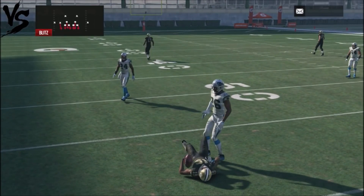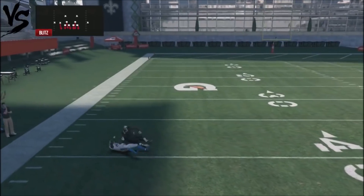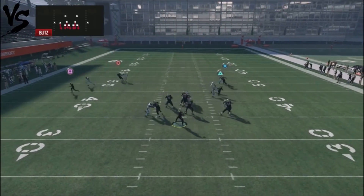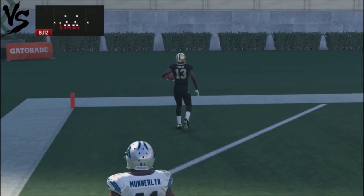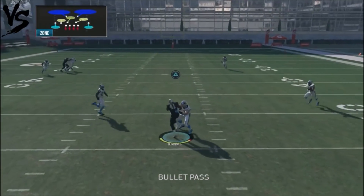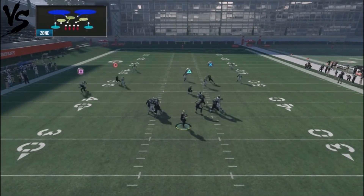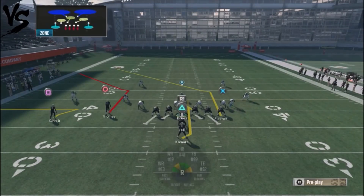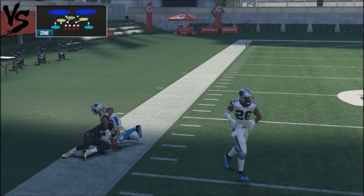If you get a nice broken tackle off the whip route, you can do that. With a press look and heavy pressure, you can go ahead and hit him with the corner route for fairly good yards. Against cover two, sometimes you'll need to check down to different areas. I'm still going to look to the whip route first, and then the running back route often opens up for you. You can also get the corner route on the backside if the corner doesn't come back up against the whip.